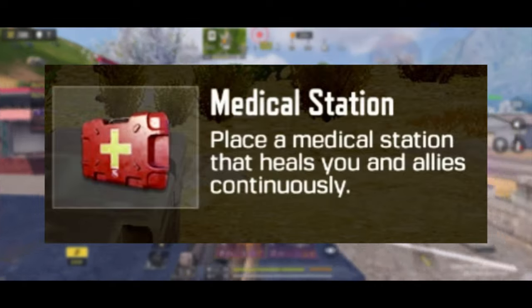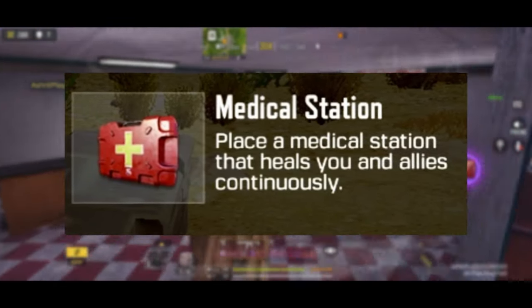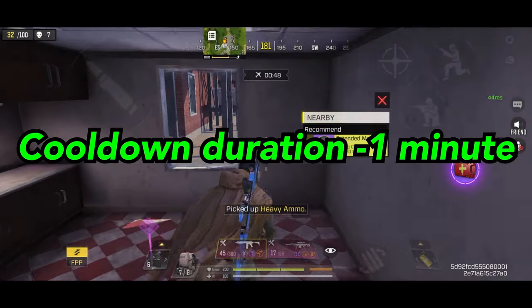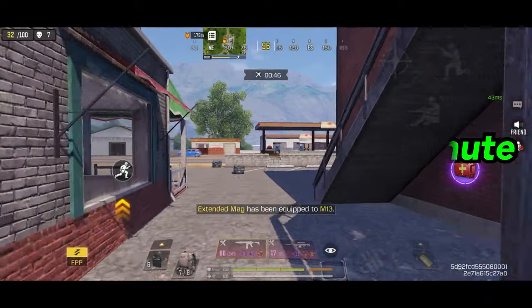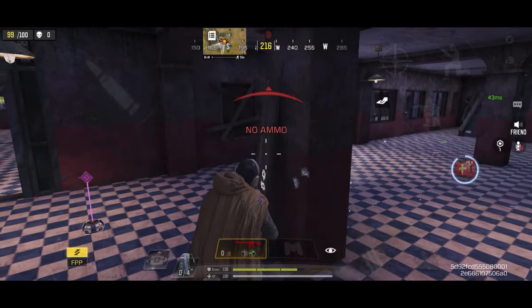The ultimate ability is called Medical Station, which places a medical station that heals you and your teammates continuously for 10 seconds. The cooldown duration of medic's ultimate is 1 minute, for both upgraded and non-upgraded chip. However, if you upgrade the chip, you get a lot of benefits.